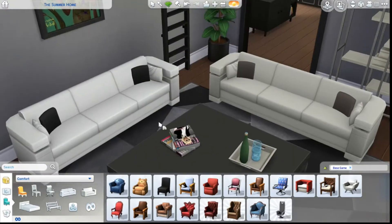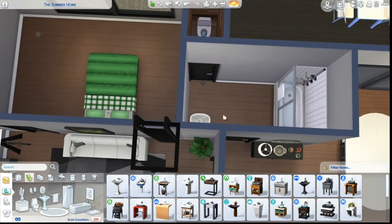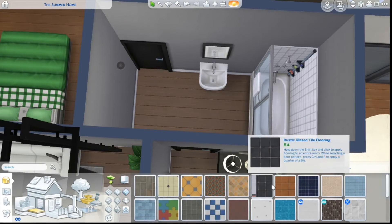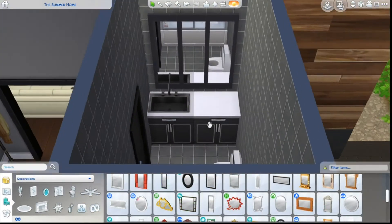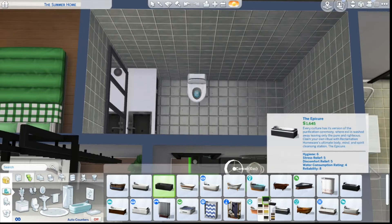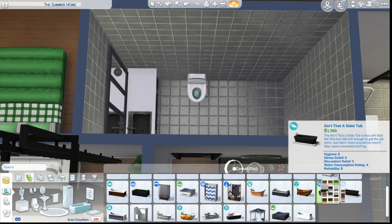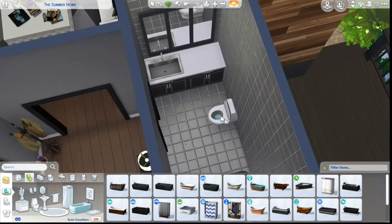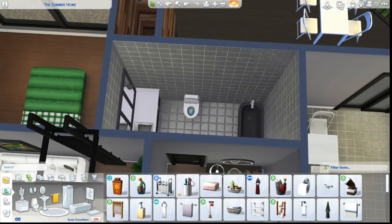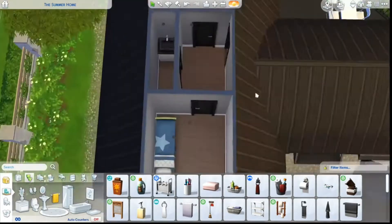I use this trick of putting chairs into the couches to look like extra pillows. Now we're in the bathroom — it's a pretty standard bathroom. I put some tile in there. I didn't use that sink because I wanted it to look fancier, so I used a little counter space and some giant mirrors. I just put a tub in here — just having a tub makes it nicer. You could put a shower from University Life, but there aren't enough good shower-tub combos.